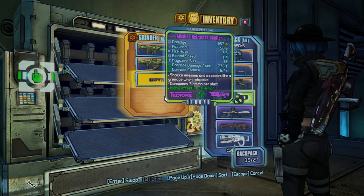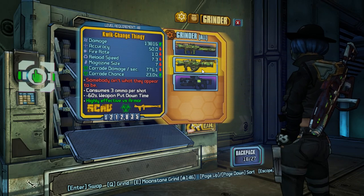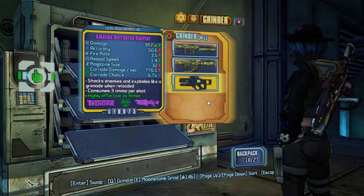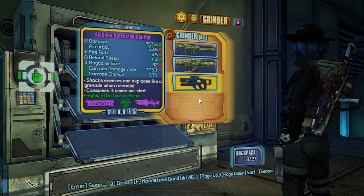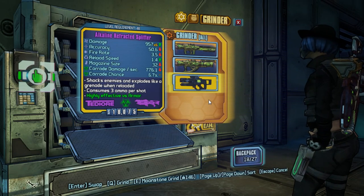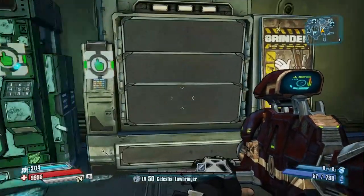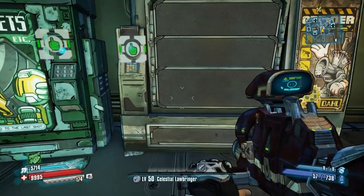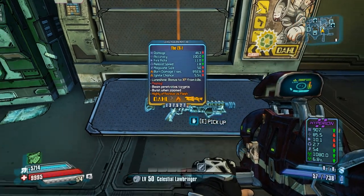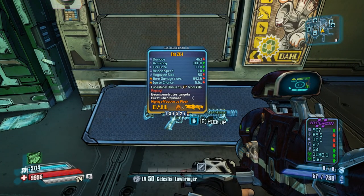So if you want a laser type legendary, you will need 2 legendaries and 1 purple laser. Again, you will need to moonstone grind so you will have a 100% chance to get a legendary, and you have a chance to get a loonshine on that legendary. So we got the TX1 legendary with a loonshine bonus of experience from kills.